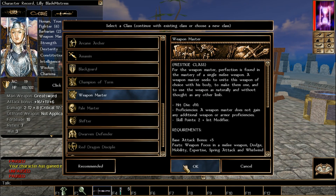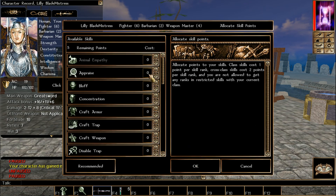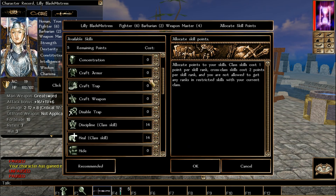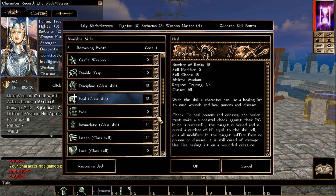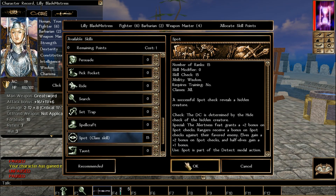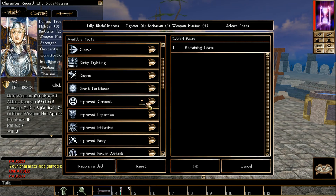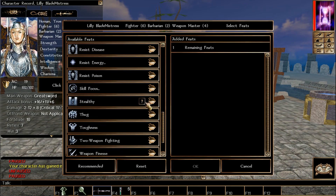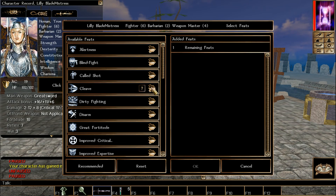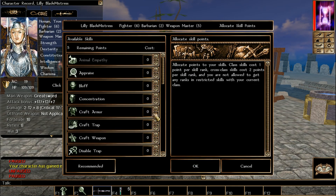You won't get feats during every Weapon Master level, but that's fine. When we hit an attribute point, we pick Strength — nothing but Strength, all the way. Same skills: Discipline, Heal, Intimidate, and whatever else you want — you can pick Tumble if you're not using armor. For feats, we're going to pick Cleave and work toward Great Cleave.